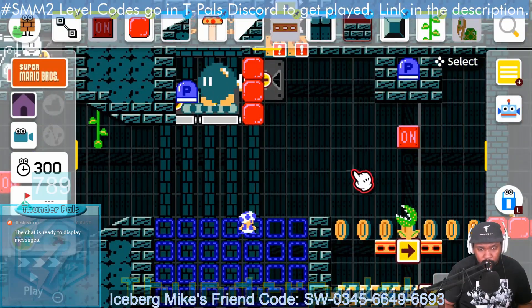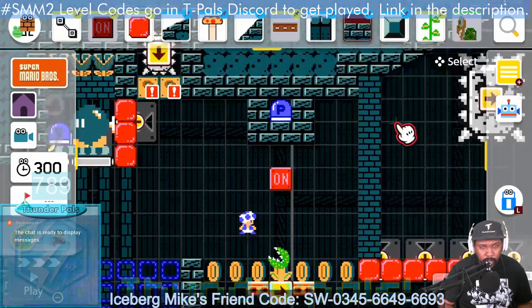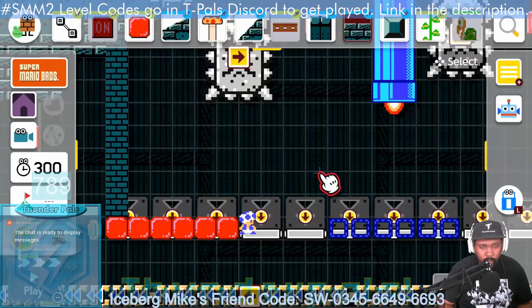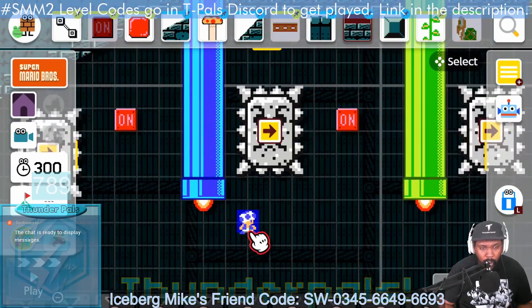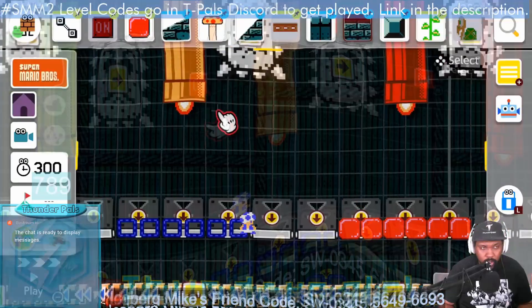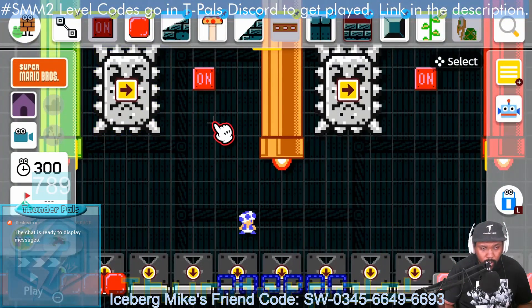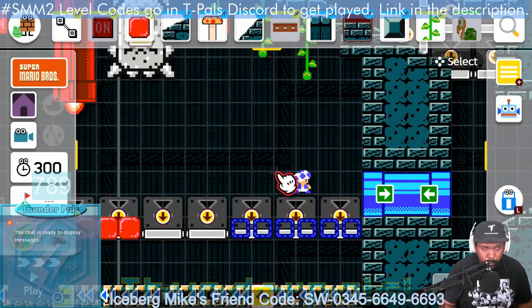Now the real test begins. You have to deal with that fire and also light this Bomb-omb. This will allow you to activate the P-switch, which will let you proceed further. Then it's just a matter of jumping platform to platform. You have different forms that will activate the on/off for you — this is also teaching you that forms can activate the on/off if you place them in the direction of it. Proceed into this pipe.